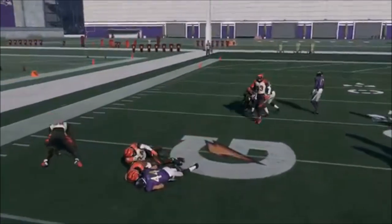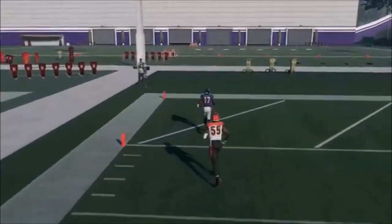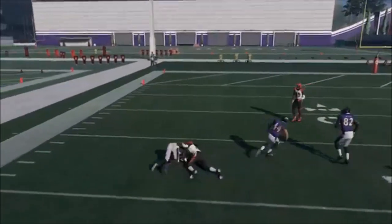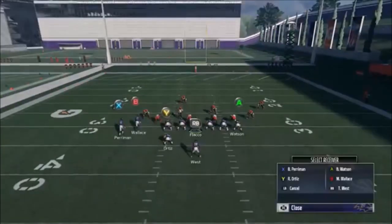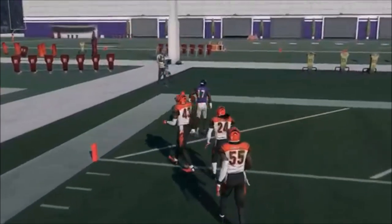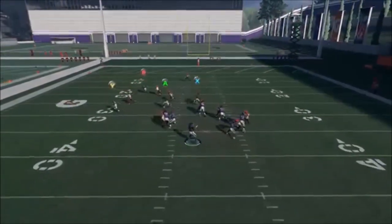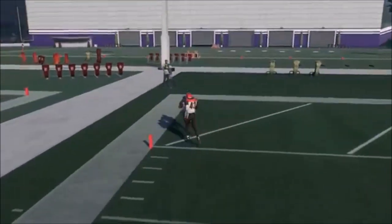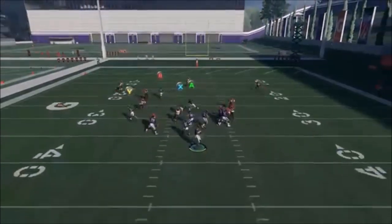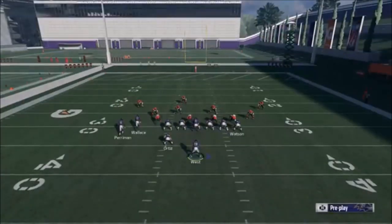The outside routes are just murdering most coverages right now — outside zones feel really weak. The fullback route is good too; with a running back in there it would be an even bigger play. The deeper outside route is killing cover two and even cover three, because receivers are just holding on to the ball so well this year. Other YouTubers have noticed it too — outside zones aren't covering either option, so take the bigger one until they patch it.